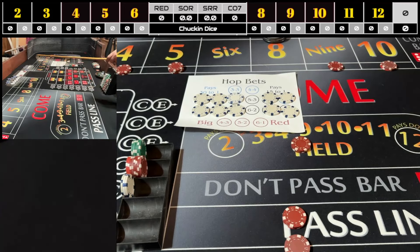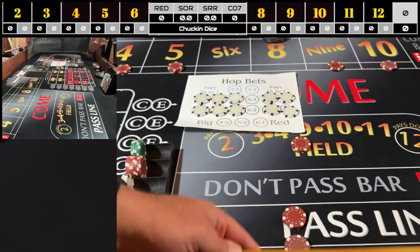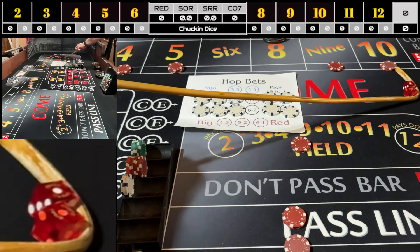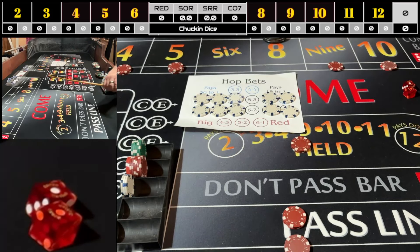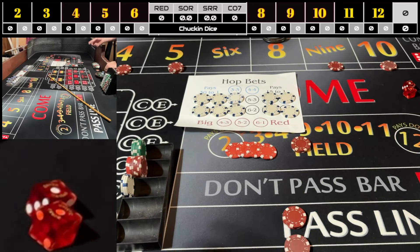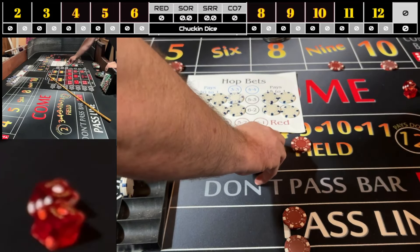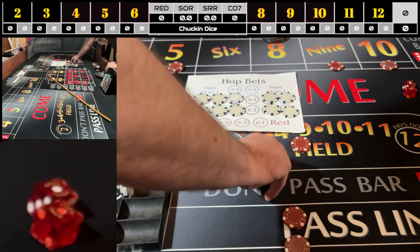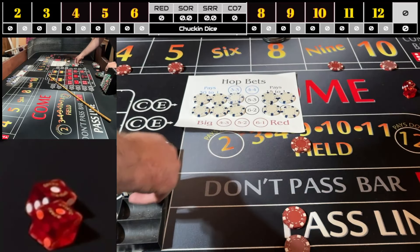There's aces again — one and one. That's going to lose the hops, but the field pays double — twenty dollars. I give them ten back to keep the hops up, get two change, netting twelve dollars on the field only.